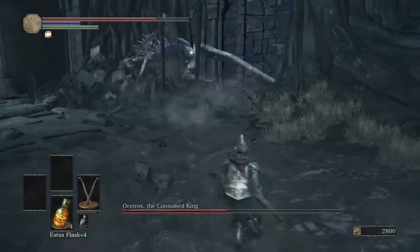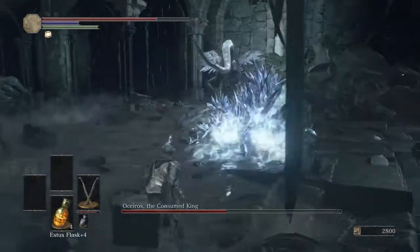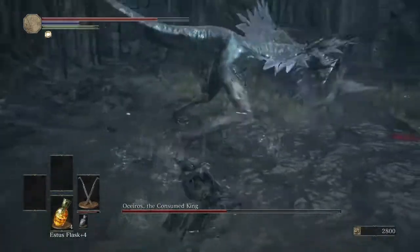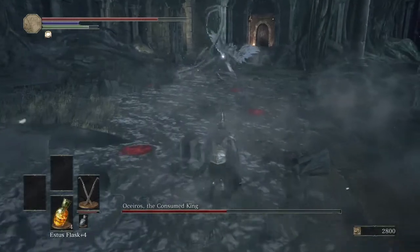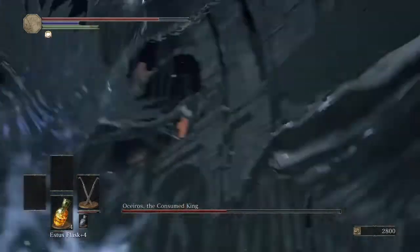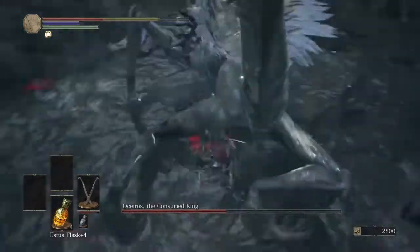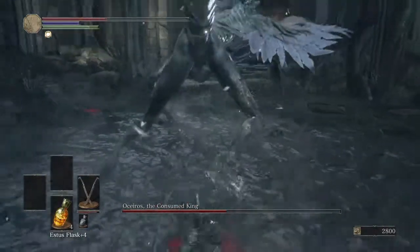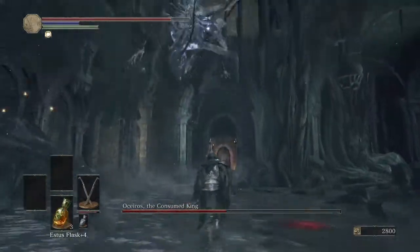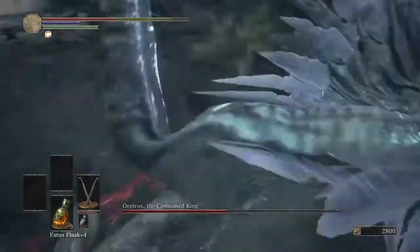Here's the thing with this dude: his tail attacks — you have to time the rolls just right, and I don't really know the exact timing. I just tank it. If you have the HP I have, you can tank it, it's fine. That ramming attack — just tank it. I don't have anything for that one. Just tank it, that's what you gotta do.